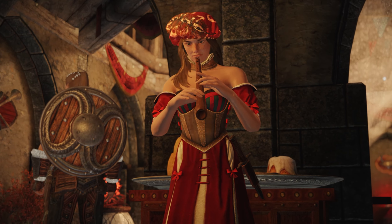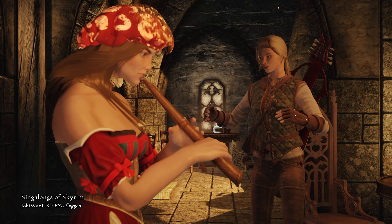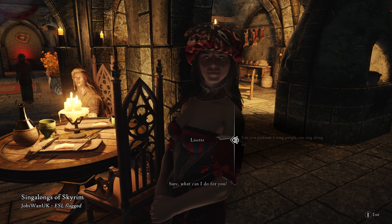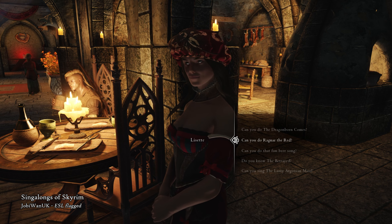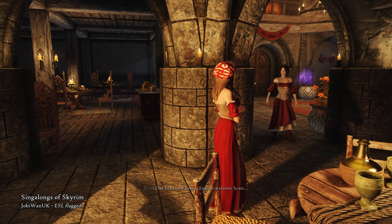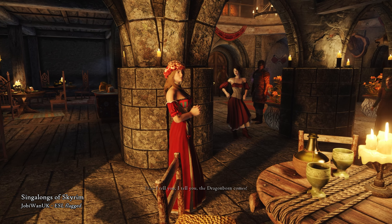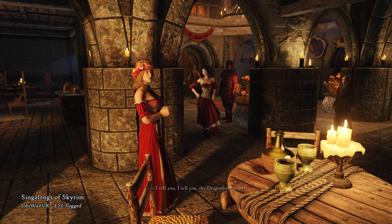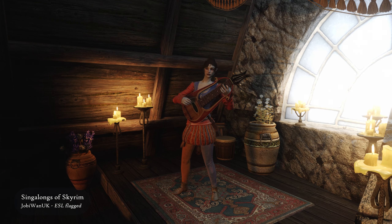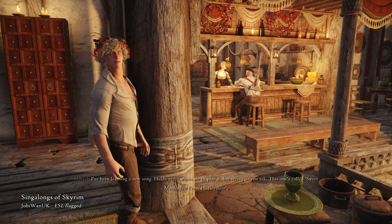Now, a mod that makes this bard very happy — Singalongs of Skyrim. This mod adds new dialogue to the bards in Skyrim, so you can ask them to sing songs that the NPCs can sing along with. Nothing better than the whole inn singing some of these iconic tunes. There are also completely new songs included in this mod — instrumentals, songs with vocals, completely new scenes, and a poem that the bards can recite.